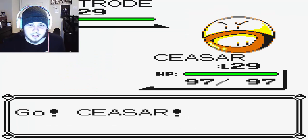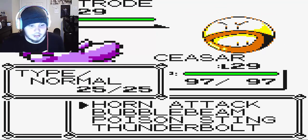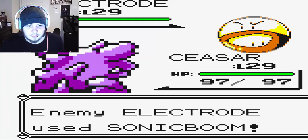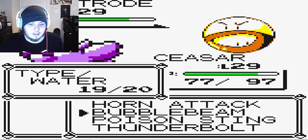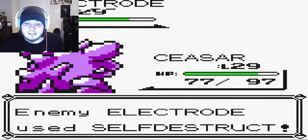Electrode should have Sonic Boom, but anything else it has won't do much to Caesar. I can't use Thunderbolt, so I'll use Bubble Beam. Okay, that's decent — don't kill Caesar, come on please.